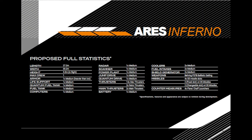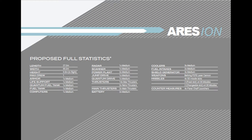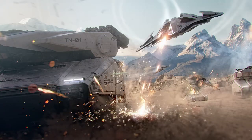Both ships will come with medium sized components and are generally rather similar in what they bring, except when it comes to the power plant, cooler, and shield generator slots. The Inferno will have one power plant, two coolers, and two shield generators, whereas the Ion will come with two power plants, three coolers, and three shield generators. The main reason for this is that the Ion's weapon will be consuming far more power and generating far more heat than the Inferno's weapon. With the additional power plant, the Ion will then be able to power an additional shield as well.